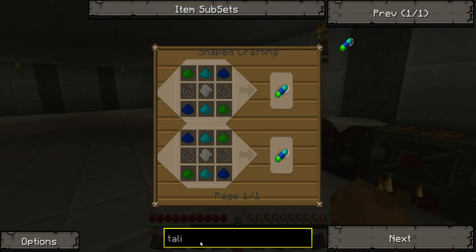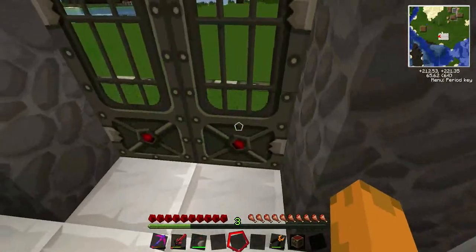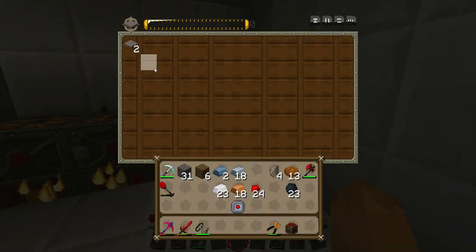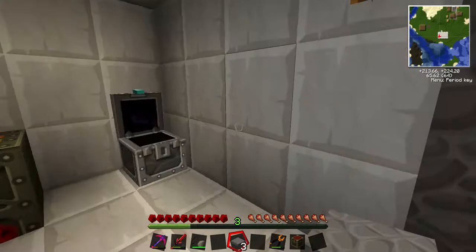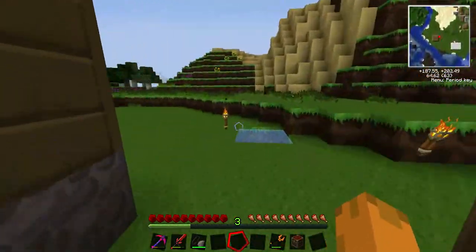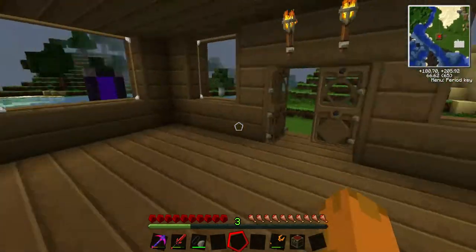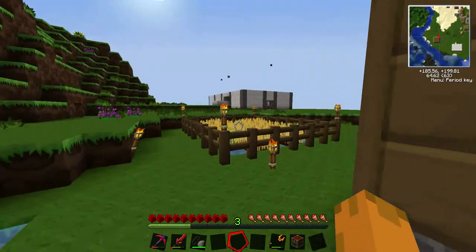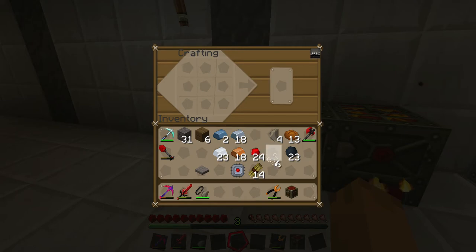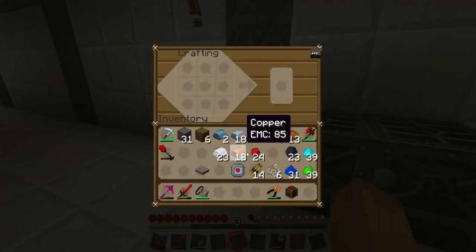That's not very hard to make. We have all the covalence dust and I'm pretty sure we have string in the chest in the house — we can make paper so let's do it. That's the beauty of the energy condenser: nothing is hardly a problem anymore once you have it. That's why I wanted to make it early on so we could just get materials fast. String and sugar cane — I knew we'd need it eventually. The last time we used a recipe involving covalence dust I sat there trying to figure out the order, so let's look that up again.